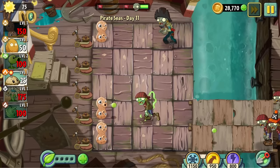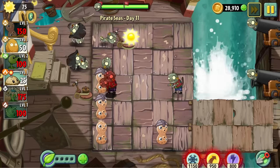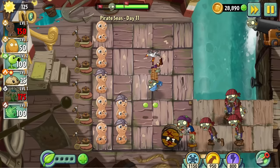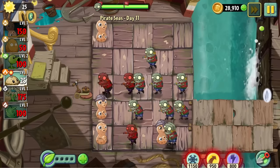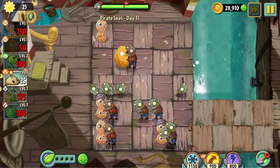Day 11 is our toughest challenge yet. I had to use all of my mowers to win this one. The saving grace is that a single peanut in each of the water columns is usually enough to get by. I almost lost to a stray imp at the very end, but this brave walnut gave up his life to save the level. Rest easy, soldier.